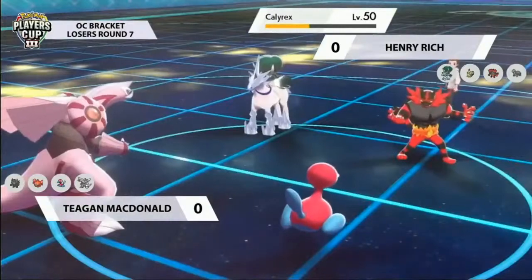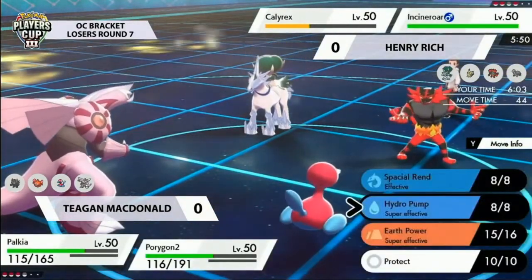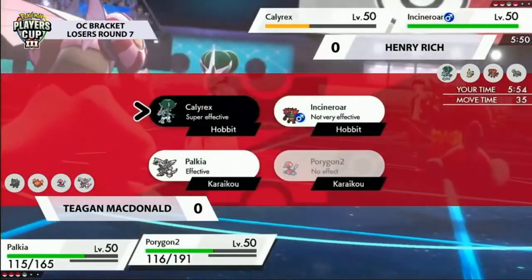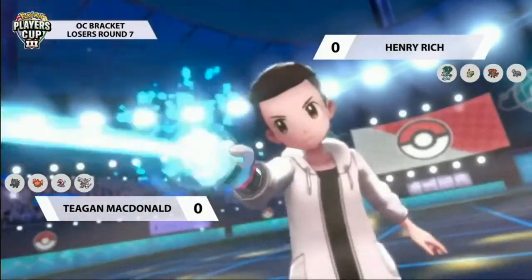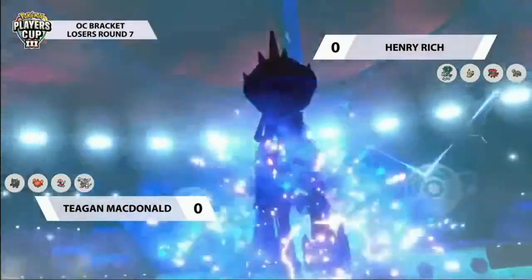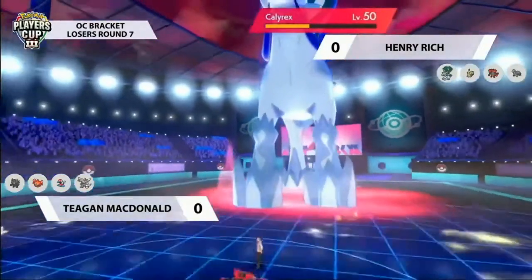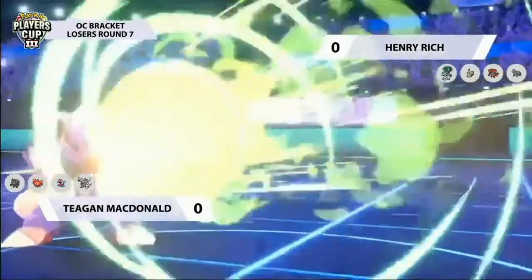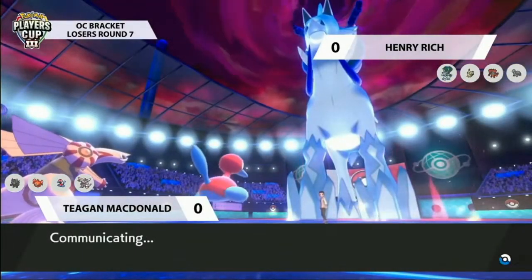It'll be really interesting to see what Henry's dynamax candidate will be. Calyrex is already so low, I can't imagine it does much before getting KO'd. Tegan is just trying to double up onto Calyrex. Calyrex maxes - I'm not sure it can take a Spatial Rend and Shadow Ball. If Henry doesn't get a dynamax off and doesn't do damage with max moves, there's no way he wins. Rotom-Heat was already difficult to deal with. Calyrex is going to end up maxing here. Max Guard would make a lot of sense, and you could go for some disruption onto Porygon2 or Palkia.